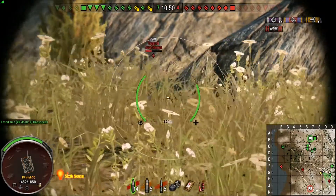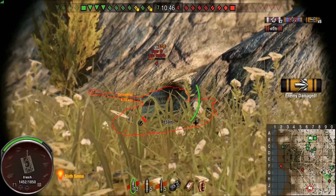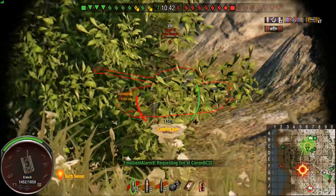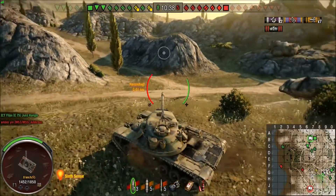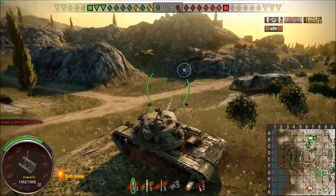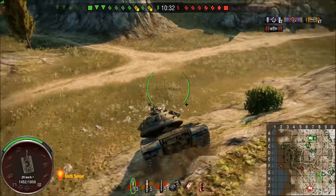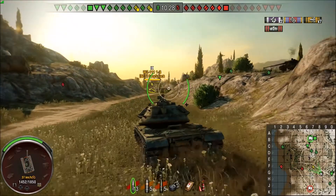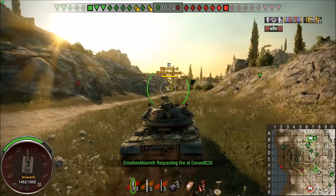I was basically telling him sorry about taking that kill and he was like no problem because I already got the other one. Now this E-75 or is that a Tiger 2 — Tiger 2 — I don't know what he's doing but he just took almost 400 and some damage from me and got wasted. Now we're heading down to the coast to clean up the last few guys.